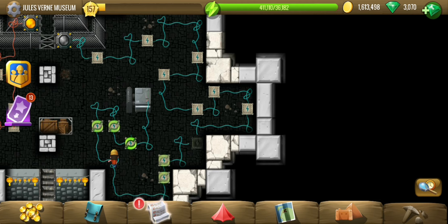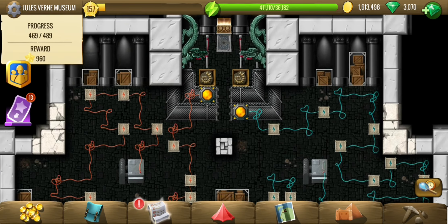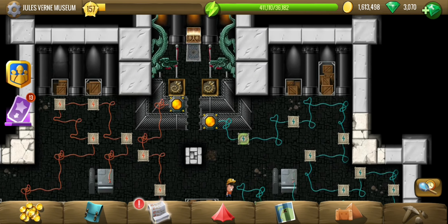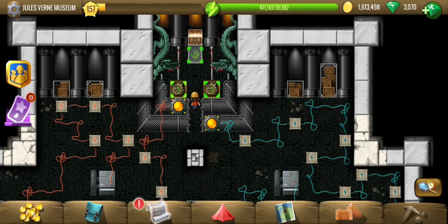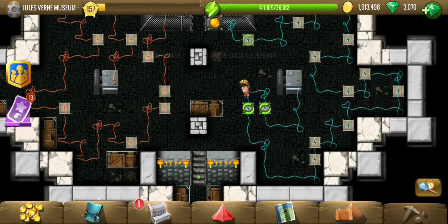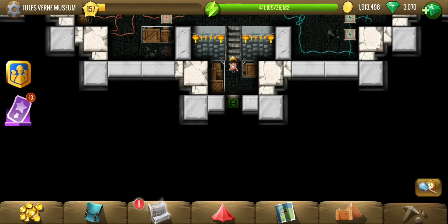This would be the last one. Only 30 tiles left — all we have to do is wrap up the exhibition opening. That's the last part of Skilla the Explorer. Time to go back.